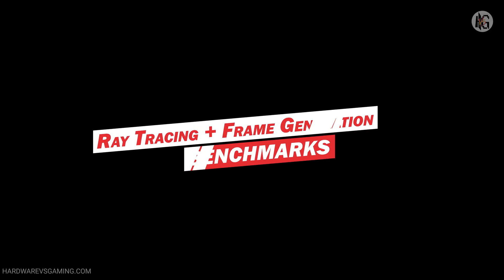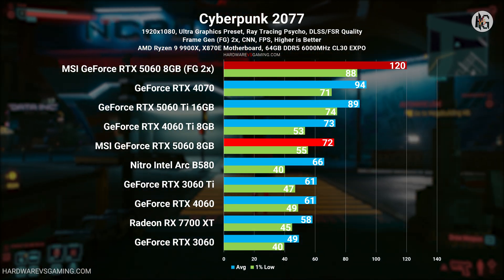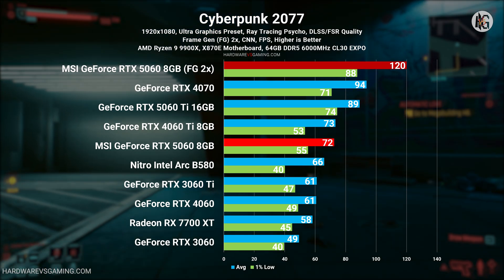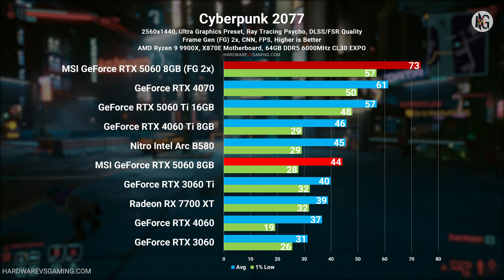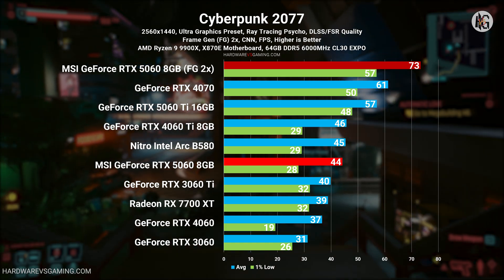Let's start with some ray tracing and frame generation benchmarks. At 1080p, the RTX 5060 delivered an acceptable gaming experience in Cyberpunk 2077 and Witcher 3, and enabling frame generation was a bonus. However, at 1440p, the RTX 5060 struggled and couldn't maintain at least 60fps with the graphics settings used.